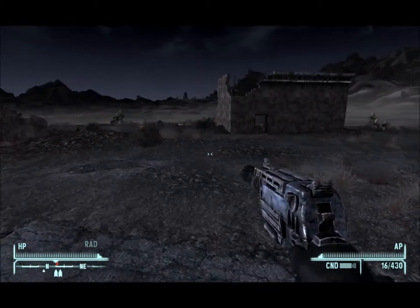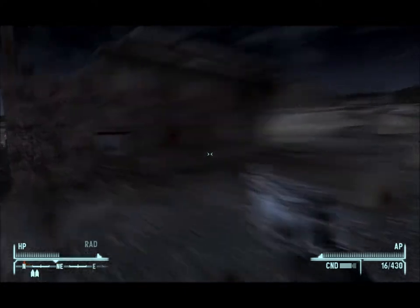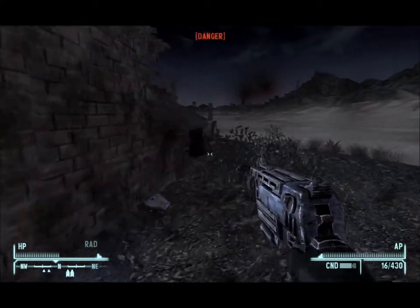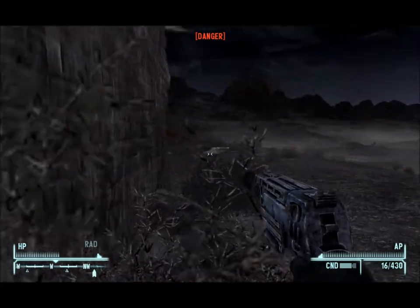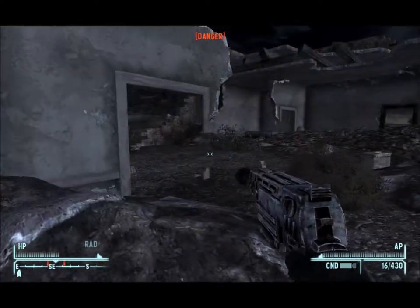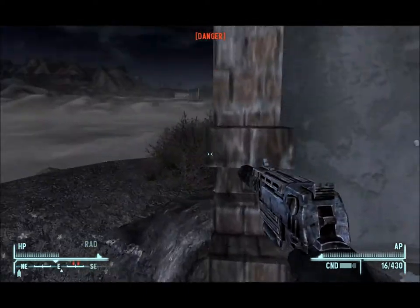Gunshots — are they shooting at me? Okay, they're shooting at me. Looks like that one hit me in the head. The problem is that with headshots killing enemies, it also kills me. Which I'm mostly fine with, but that means I have to be a lot more careful than I normally am to make sure they don't get my head.